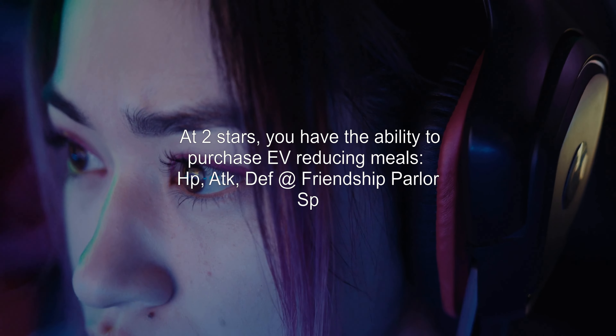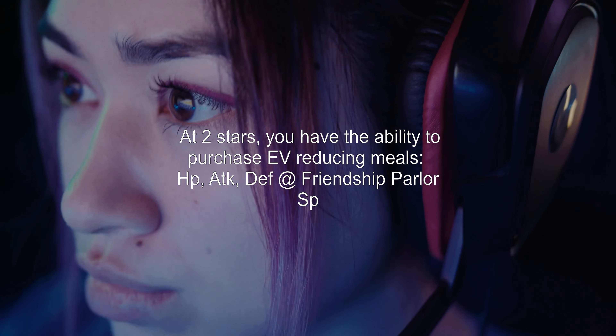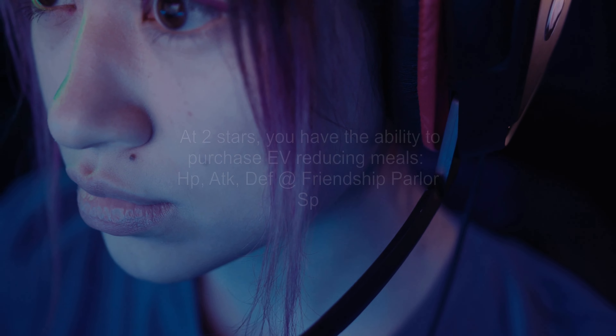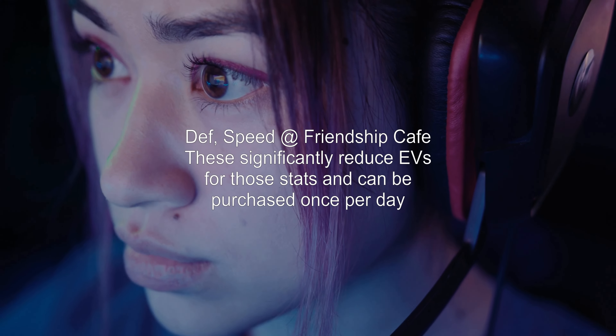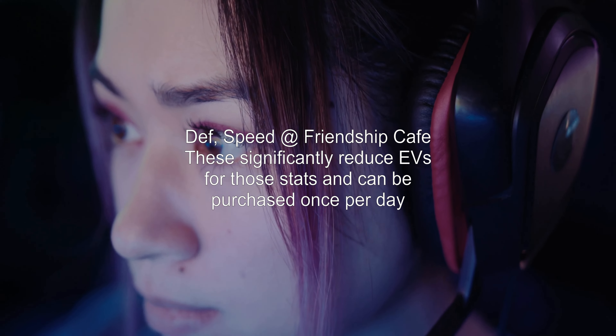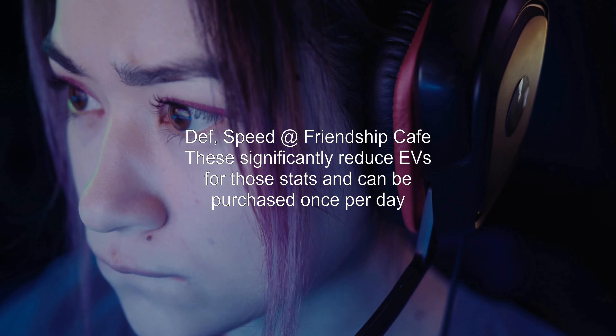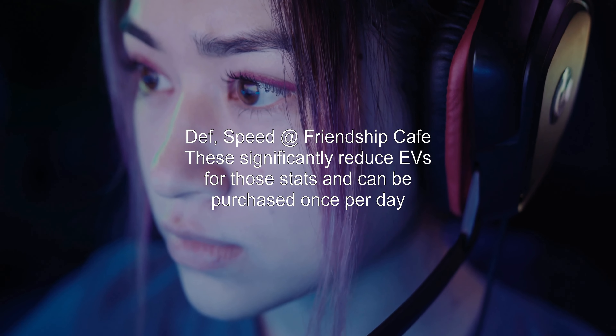At two stars, you have the ability to purchase EV-reducing meals: HP, ATK, and DEF at Friendship Parlor, and SP. ATK, SP. DEF, and Speed at Friendship Café. These significantly reduce EVs for those stats and can be purchased once per day.